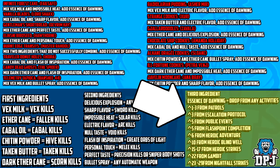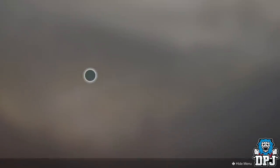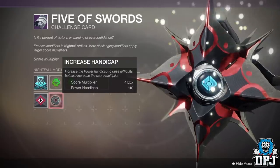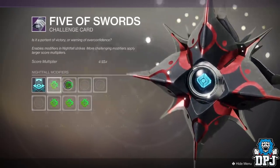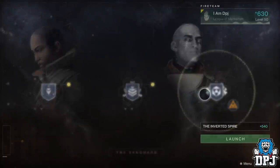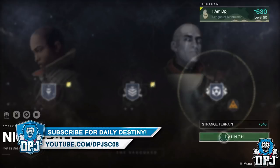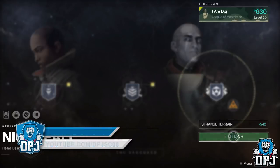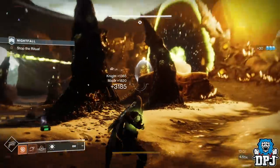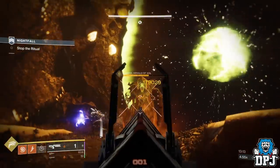In my opinion, if you need loads of Essence of Dawning, the best thing to do is select your nightfall card and make the handicap 110 - the highest it will go. Add heavy as a modifier and add a burn type you want to use - I normally go solar. The reason to select 110 handicap is that it actually doesn't apply when you're playing the nightfall, so although you still get the multiplier of around 4.55, you don't lose any levels. You can farm the nightfall as normal, skip most of it, break 100k score relatively easily, and complete it in roughly 10 minutes, netting you 29 Essence of Dawnings.